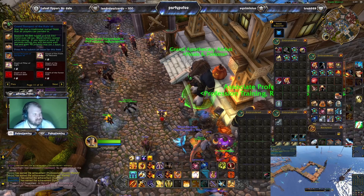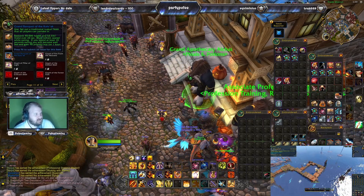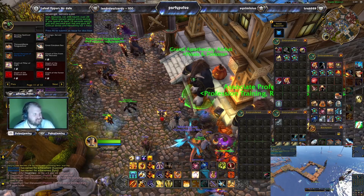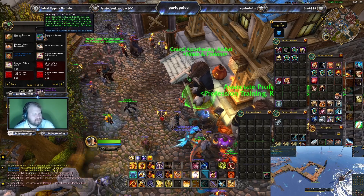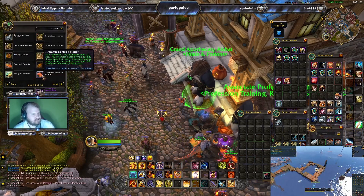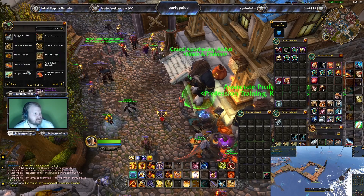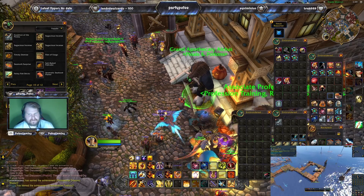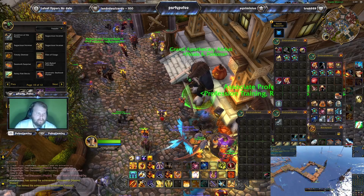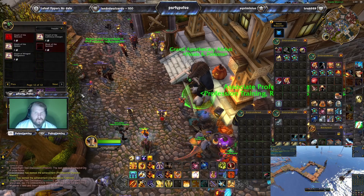Now let's talk about foods and feasts. The first big feast is the Grand Banquet of the Kaluk, which gives you 90 in your primary stat for an hour. There are a lot of mysterious kinds of foods now — you can get double stats like crit and verse, haste and mastery, verse and mastery, verse and haste, straight 125 mastery, crit, haste, or haste and crit. There are also some where it increases your lowest two stats or your highest two secondary stats.